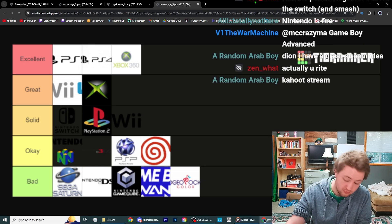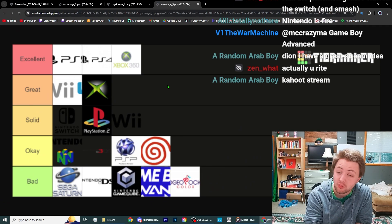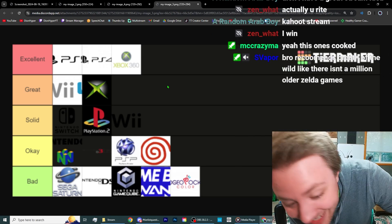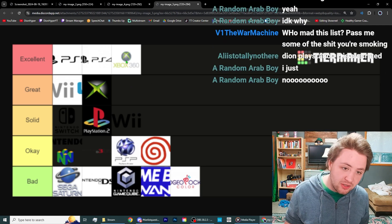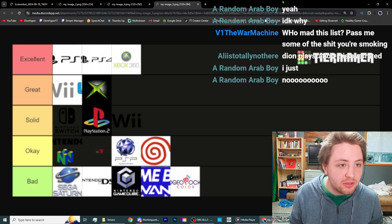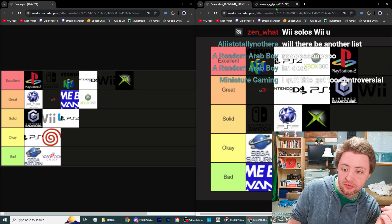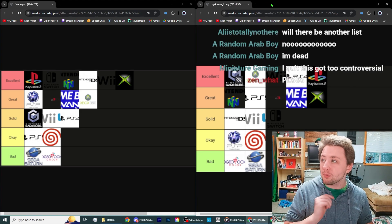Next is Hamada's list: PS5, PS4, and 360 in excellent tier. Putting PS5 along with PS4 in excellent tier — okay. The Wii U in great above the Switch, the Wii, and the PlayStation 2 — what? GameCube in bad, Game Boy Advance in bad — that's criminal. I do like the 360 spot and the original Xbox spot, but the rest is not good. This leaves it between MC and Zayden.